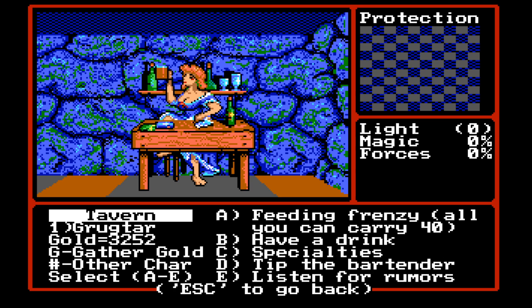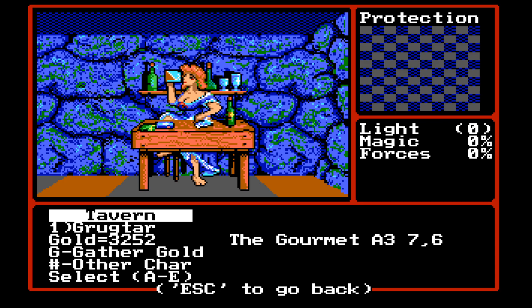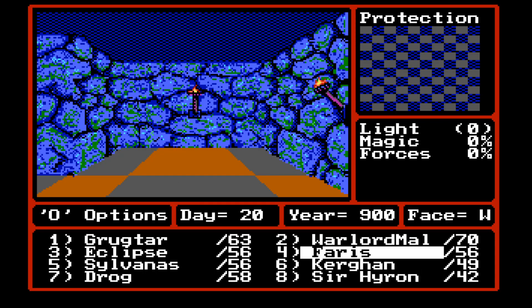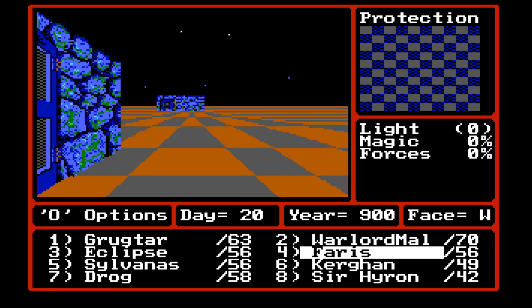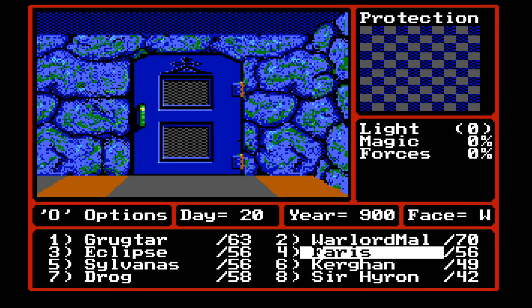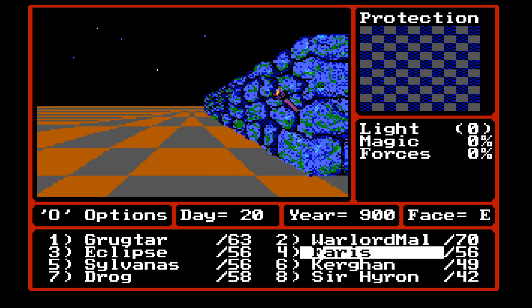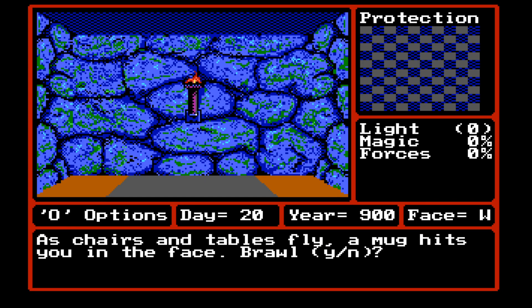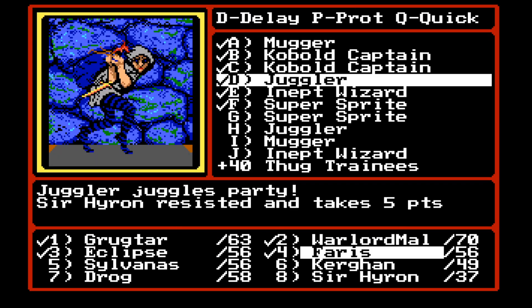Let's tip the bartender and listen for rumors. The gourmet — A3. There is something here. The bar fight. Let's go save before we try to do the bar fight. As chairs and tables fly, a mug hits you in the face. Brawl — yes or no? Yes. Bring it on.